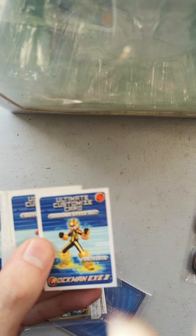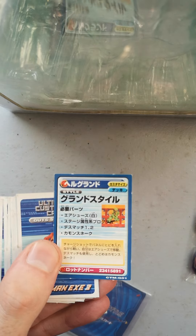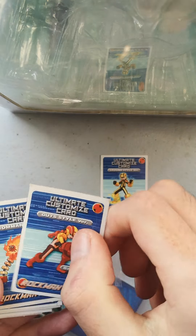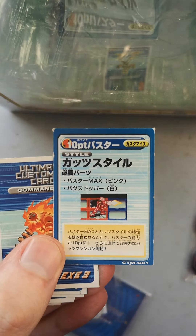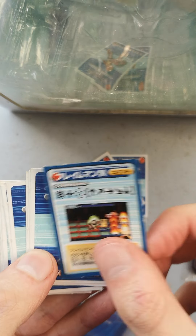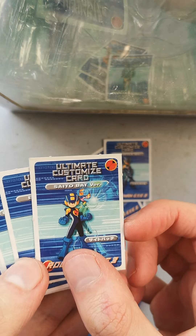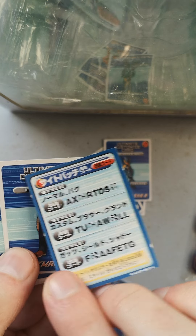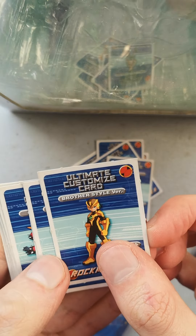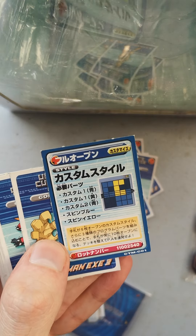These are really small and really flimsy cardboard cards with information on the back. I don't know what these are exactly. So we have Ground Style, Gut Style — my camera is not cooperating. Command version, should be a command with Flim Men's chip. Bug Style version, Saito Bat version. I assume those are some EX codes — yeah, extra codes. There's an extra code, Brother Style or Team Style version. Custom Style version with some more information there.